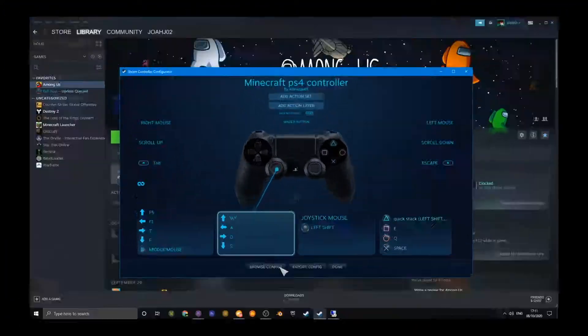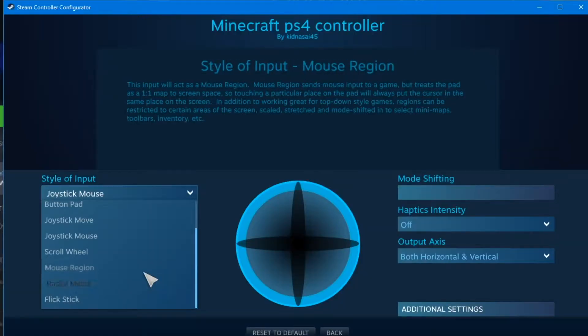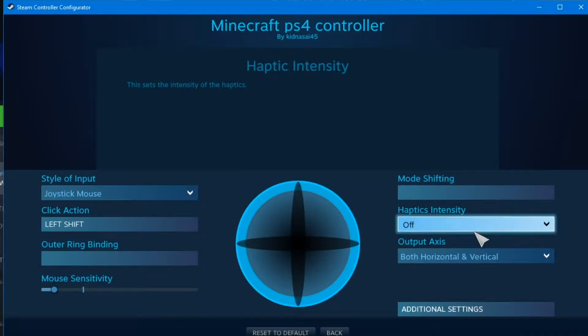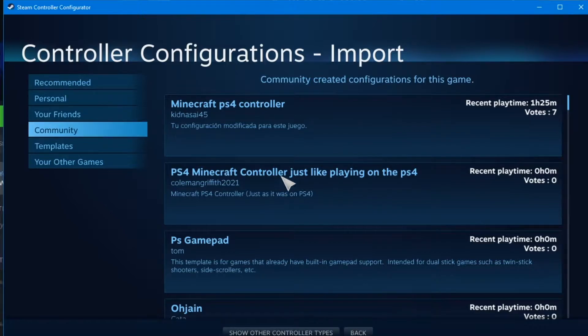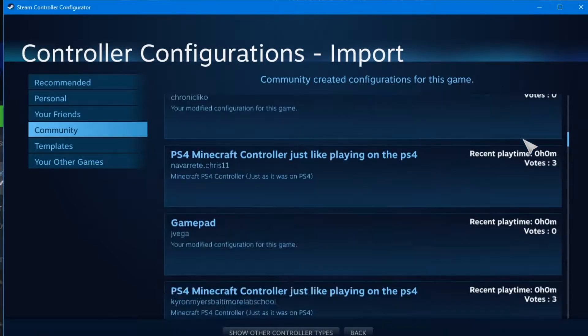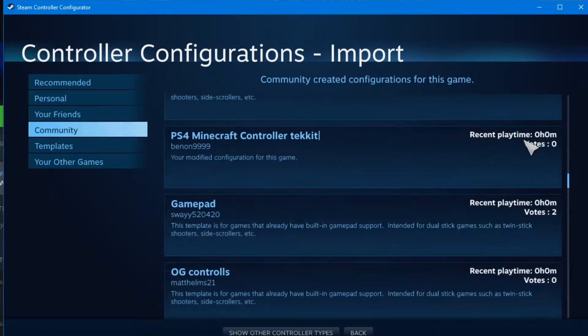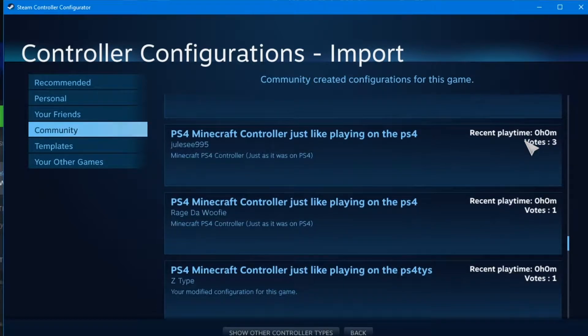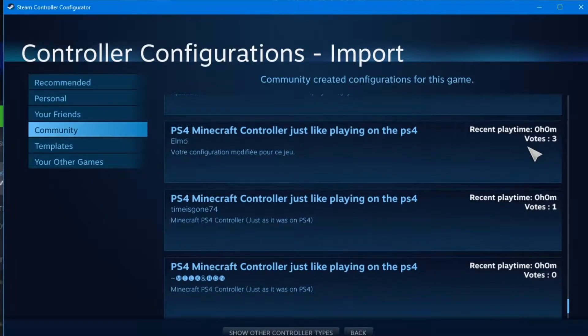Ho ho ho! Now, one could plausibly make their own controls. But because I'm a little lazy, I'm just gonna browse the configs and see what other people have done. And then, as my teacher used to say, steal. I'm gonna steal — well, borrow — their configs.